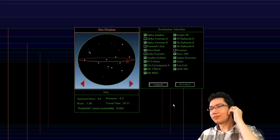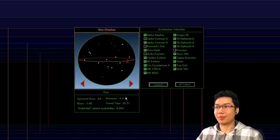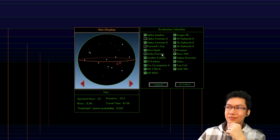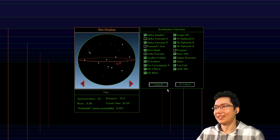The VLBI probe data has arrived. Alpha Centauri A — habitable planet probability 0.054. Barnard's Star — zero. Delta Pavonis — 0.577. Proxion — zero. So basically our best chance is Delta Pavonis. And still, it's habitable planet probability — you still gotta just guess. So let's go to Delta Pavonis.